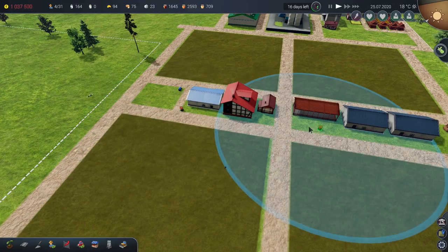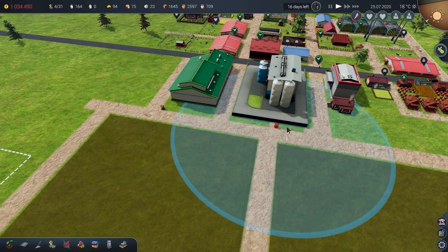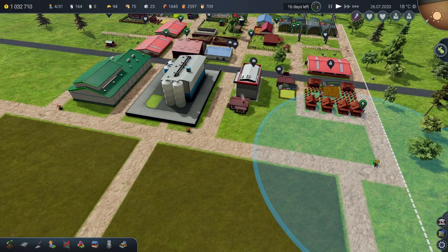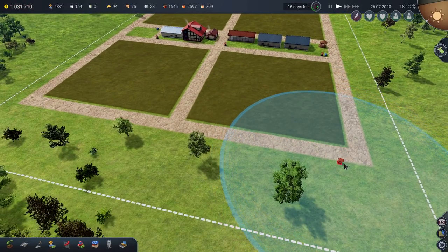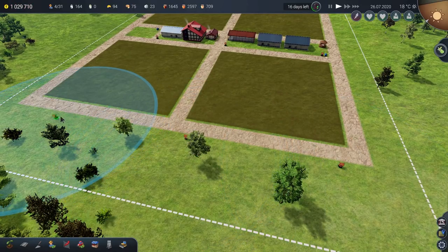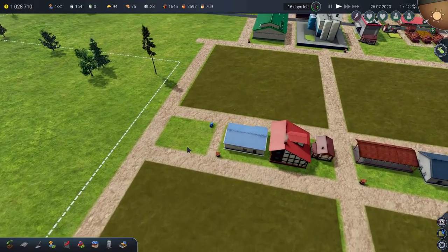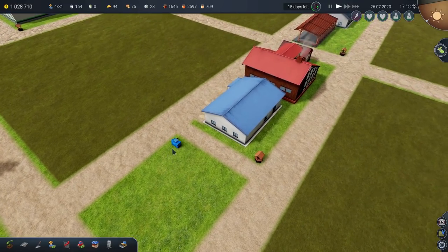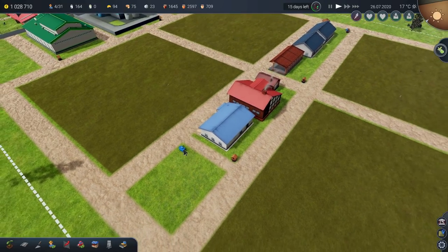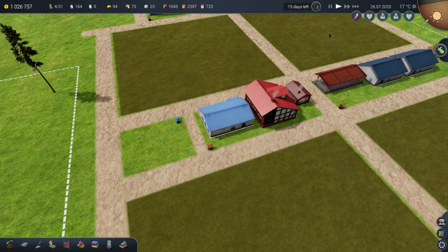We'll drop a well there, one in the middle, and one over there — so wherever they park the tractor with the sprinkler thing, they can drop it into the well. I haven't used these pumps before; I don't think they're in the demo version. A few people said they're a bit rubbish — the range isn't particularly useful because they have to go far away to get water. Someone else said they couldn't get them to work at all, which doesn't help much either.